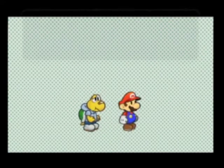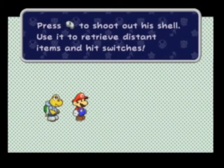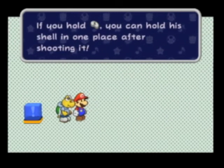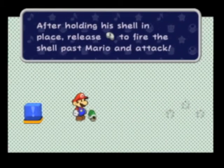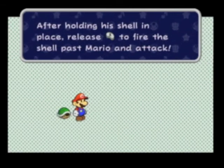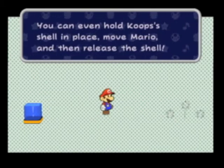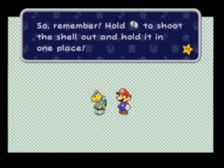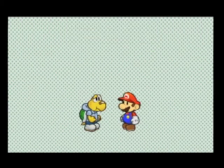Koops's ability is that you can shoot a shell. If you hold it down you can hold it in place, then release it and it'll fire backwards. You can also hold down X and move Mario to hit something. That's useful for a handful of puzzles. Koops is really useful in puzzles - I'm pretty sure he's the most-used partner in puzzles.